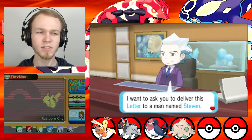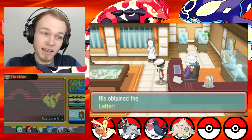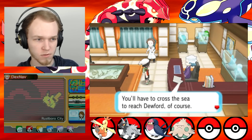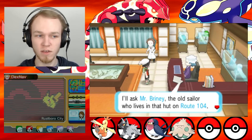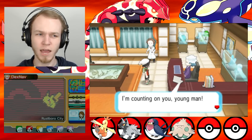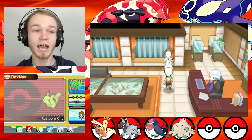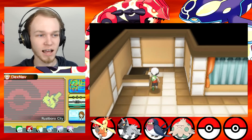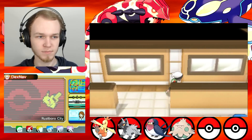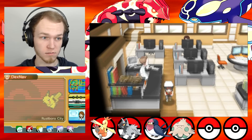I got a letter for Steven in Dewford. 'You'll have to cross the sea to reach Dewford, of course. I'll ask Mr. Briny, the old sailor who lives on Route 104, to help with the crossing. Go find him and he should agree to help you — I'm counting on you, young man.' I have unrestricted access to the top floor of this building — I could totally rob him, but I won't because I'm a good kid. Let me talk to these guys to make sure they don't give me an item. Okay, this is where we bring fossils — good to know.